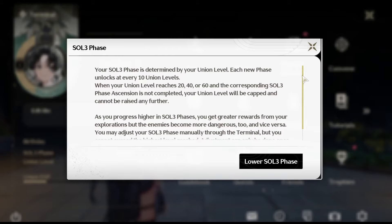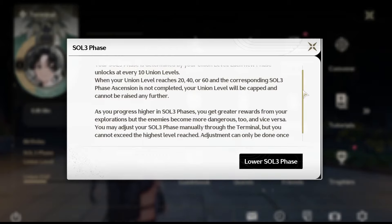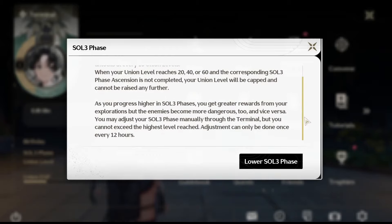Concurrently, the SOL 3 phase intensifies every 10 Union Levels, heightening enemy challenges and rewards. You can switch between unlocked SOL 3 phases every 24 hours.